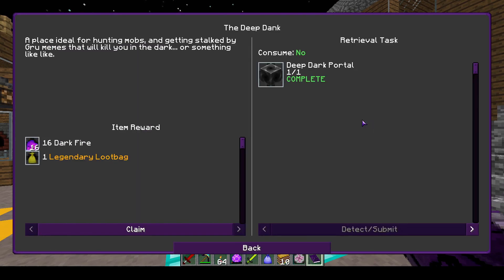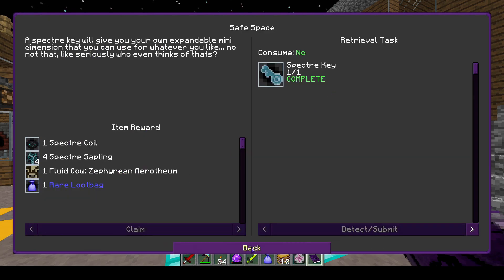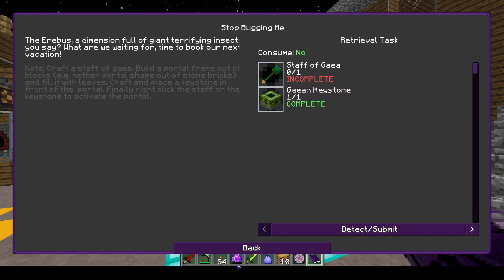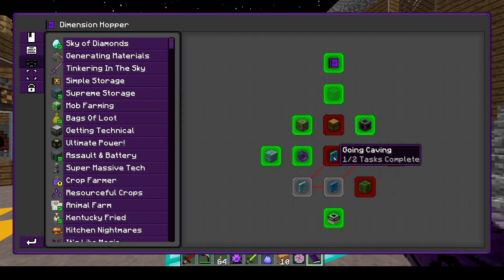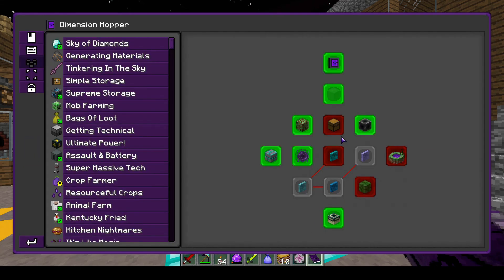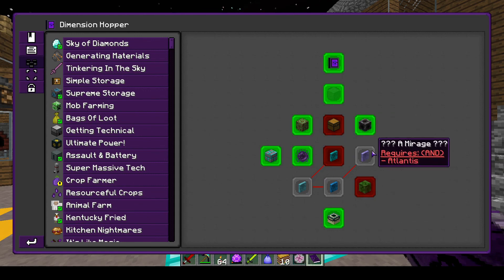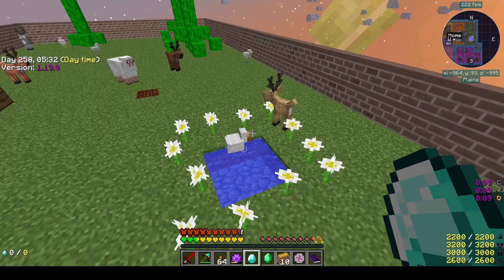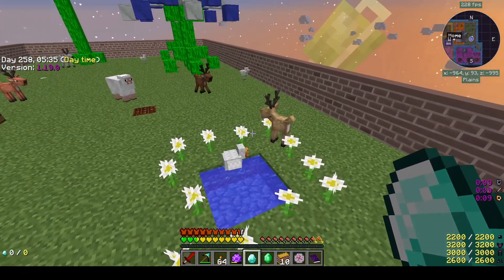Let's go ahead and claim that, and claim that, and claim this. We have a few other dimensions. I need to figure out how to make that staff — the information is there but it's not. We could go to the cave, which is a whole thing here. And there's a labyrinth we can go to. Let's get some stuff put away and do that. Let's activate the twilight.